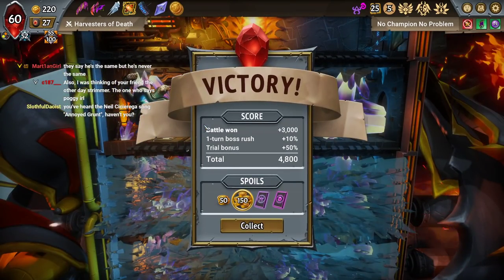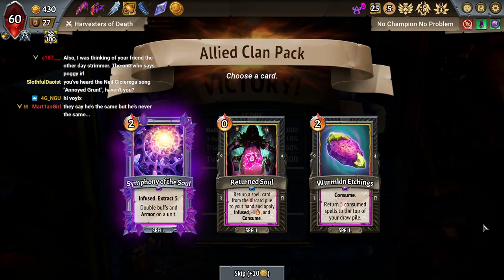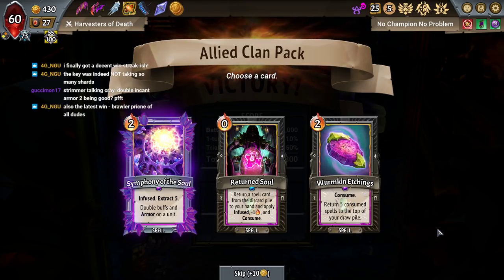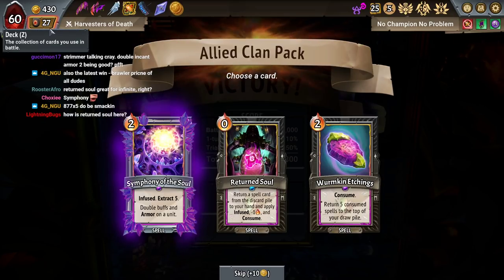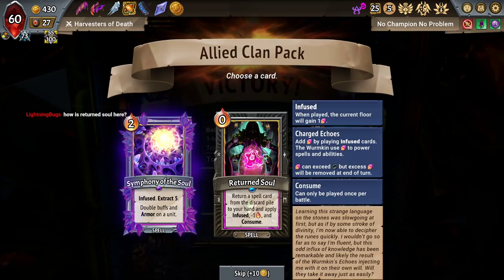I'll keep you posted if I have any more developments. Got a decent win streak? Hell yeah, congratulations. The key was not taking so many shards. Yep, it'll get you. Brawler Prince is sick now — Brawler Prince is so good. There's Return Soul here. Return Soul is the interesting card worth talking about, because playing Return Soul is not negative — it's neutral in terms of the number of cards in the deck.